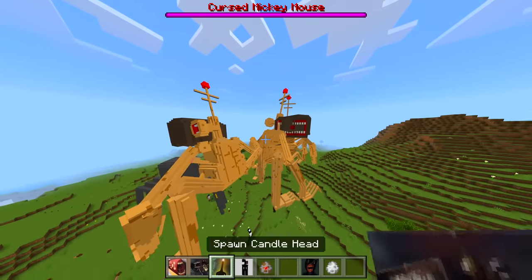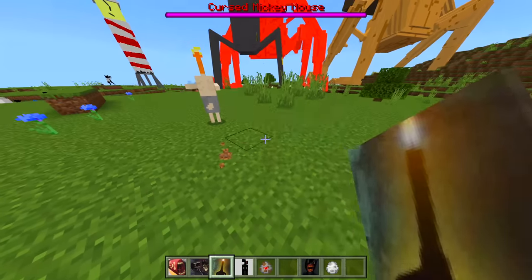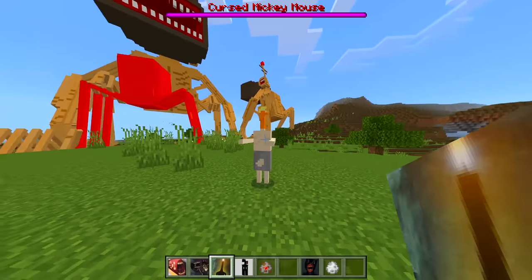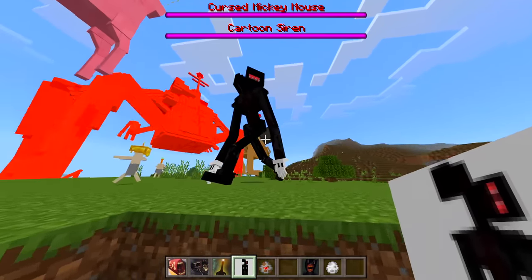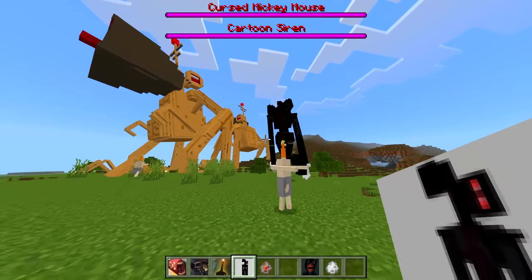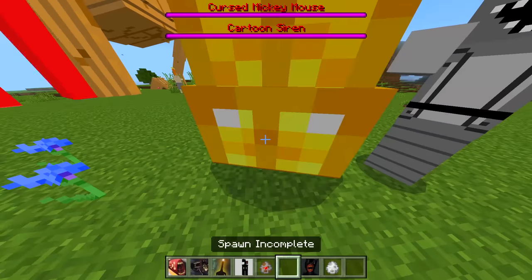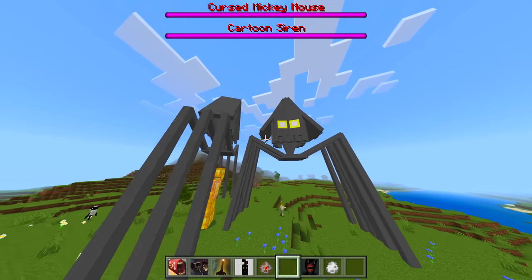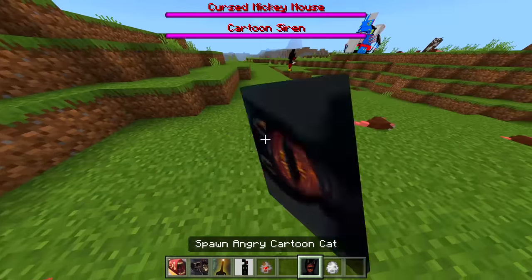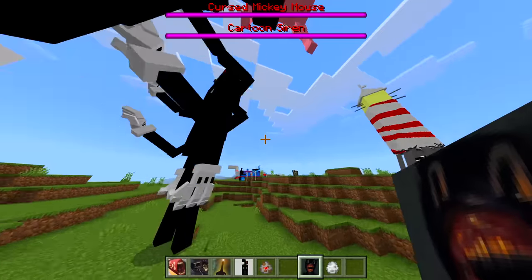Okay that is creepy. We got Candle Head — dude what the — it's literally a candle head! We got Cartoon Siren — oh that looks cool! Cartoon Cat Robot — okay that looks scary. Incomplete — what is incomplete? We got Angry Cartoon Cat — oh my god, wait what! Yo, he's got all these arms and stuff, whoa!